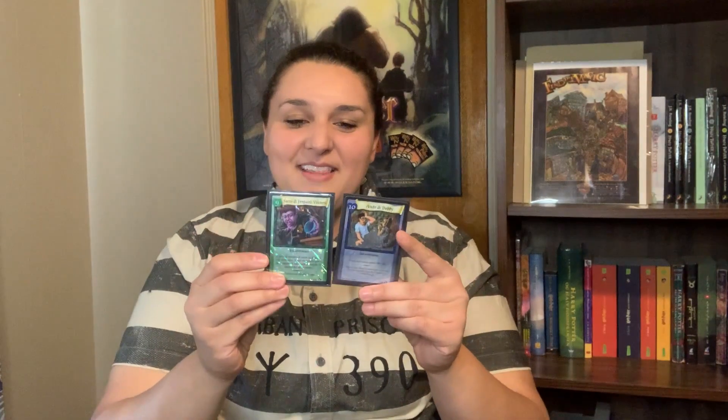Yo, what's up everybody, welcome back for another episode of Into the Flu. Today's episode is going to be part two of the Unforgivable Curses. I'm wearing my Azkaban shirt because I am absolutely guilty of this specific combination. Today we're going to talk about Dobby's Help and Venomous Tentacular Juice — this is extremely brutal.